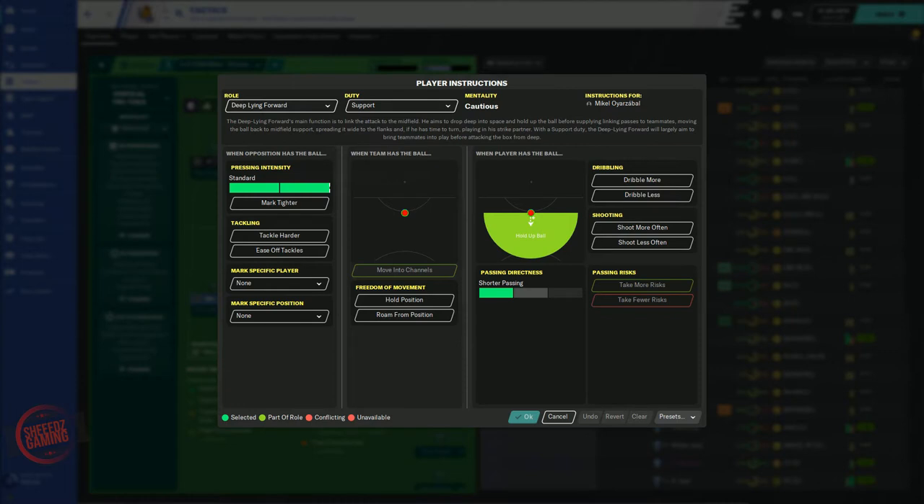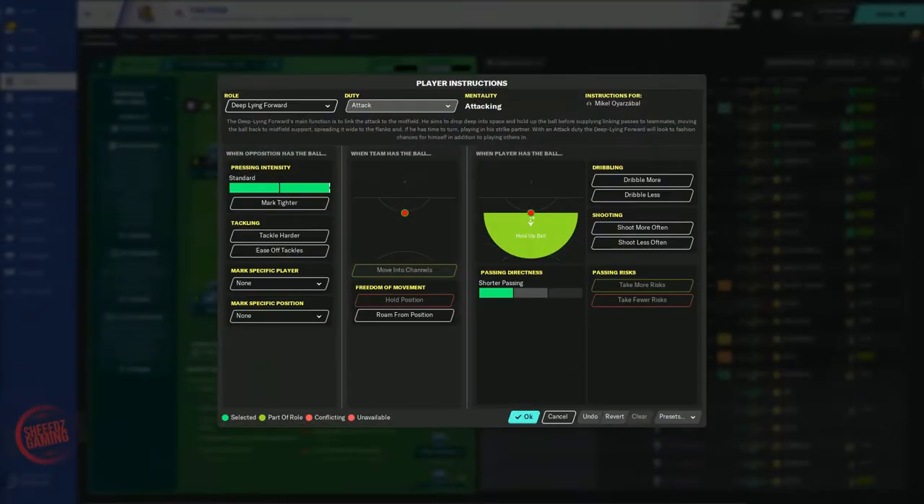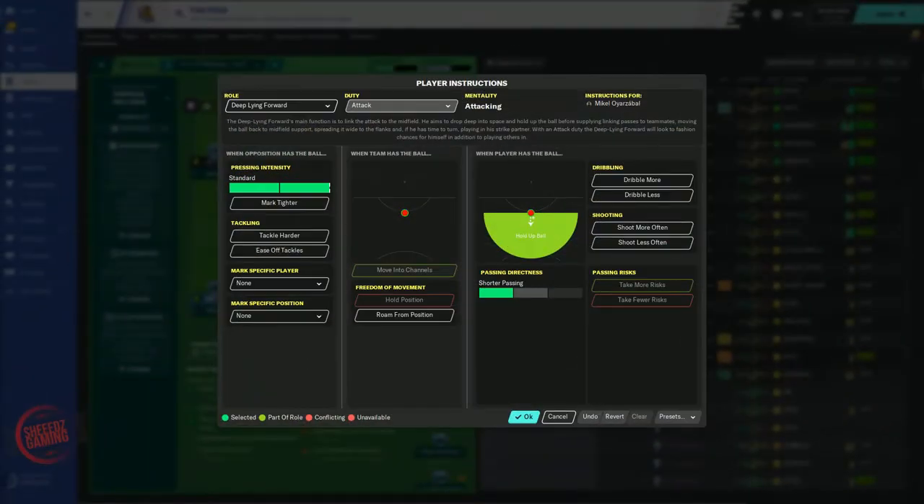First we're going to look at the role description. The deep-lying forward's main function is to link the attack and the midfield. He aims to drop into space and hold up the ball before supplying linking passes to teammates — moving the ball back to midfield support, spreading it wide to the flanks, and if he has time to turn, playing in a strike partner. With a support duty, the DLF will largely aim to bring teammates into play before attacking the box from deep. With an attack duty, the DLF will look to fashion chances for himself in addition to playing others in.